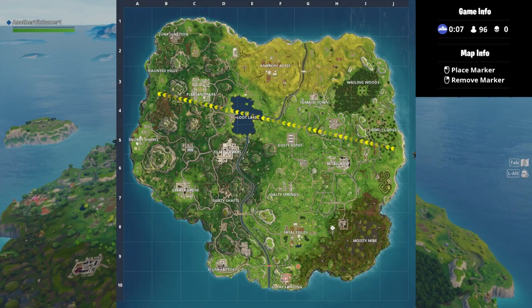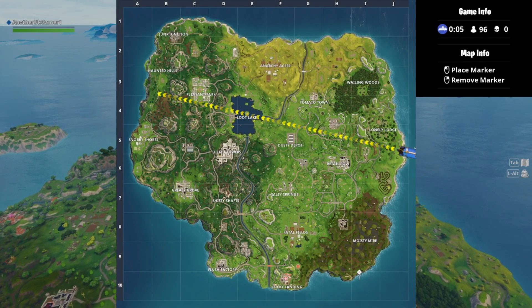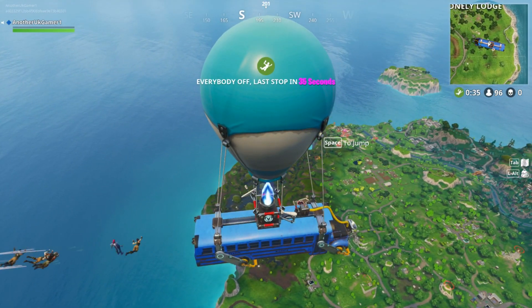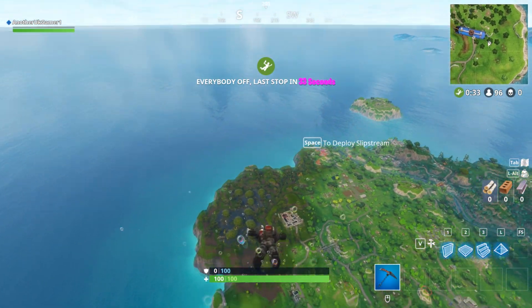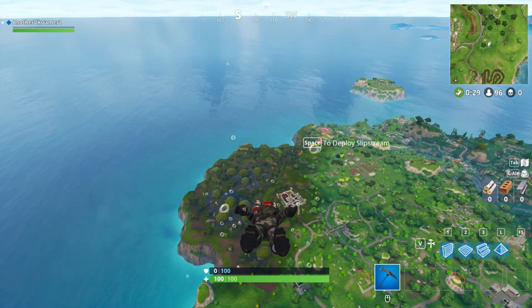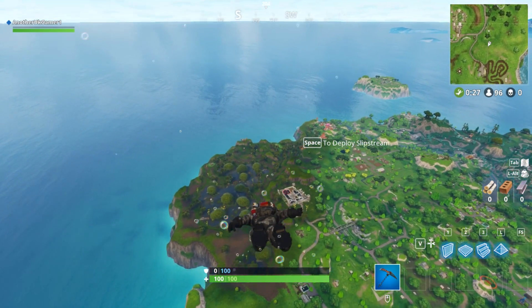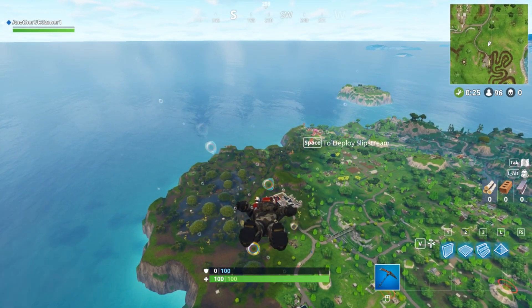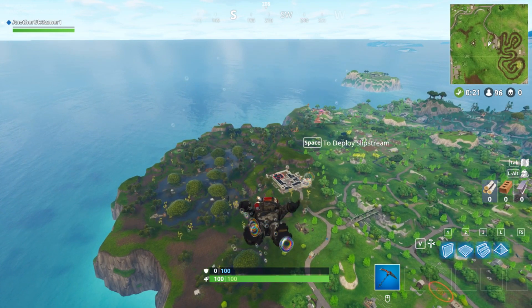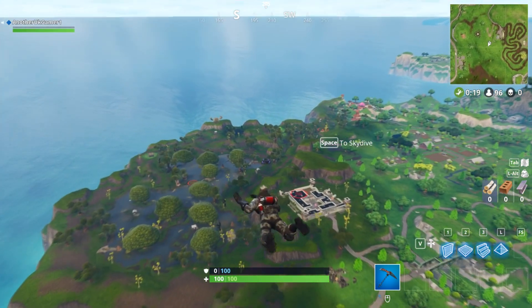We found it quite quickly. What you want to do when you're in the battle bus is go over the jail towards Moisty Mire. It did take us a while to find it — we were running around — but then we found the circle of hedges and we found that the vehicle tower was literally a tower of vehicles, the ones at the bottom end of the map with vehicles stacked on top of each other.